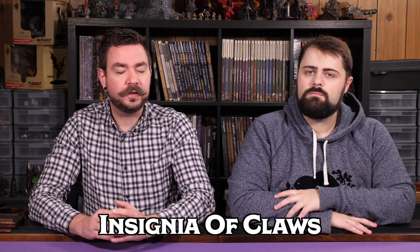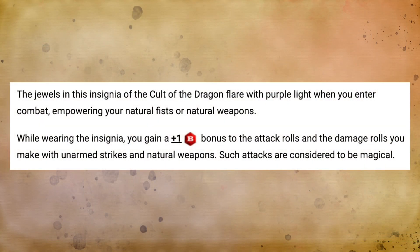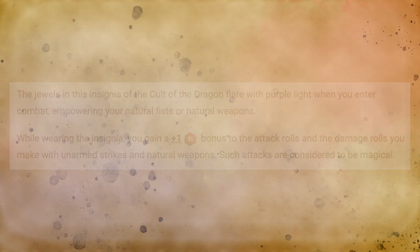My choice for uncommon item is actually out of the adventure module Horde of the Dragon Queen, and that is the Insignia of Claws. This one is a little bit more specified towards the druid player than the cleric player. The Insignia of Claws allows you to add plus one to the attack rolls and damage rolls of your unarmed strikes or natural weapons. This means that a druid who changes into their wild-shaped form gets a bonus to their attacks in their animal form.